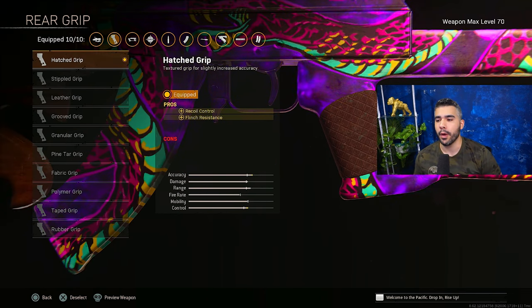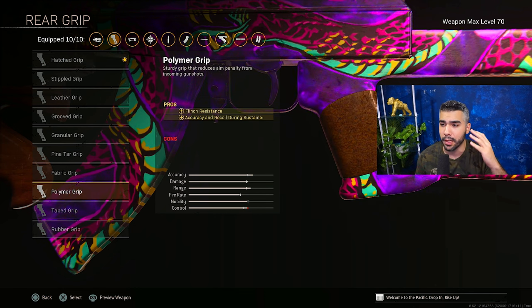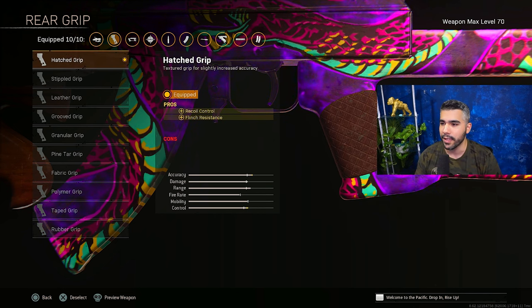For the rear grip, we're going to be running Hatch Grip. This is, IMO, the best one. If you want to run something different, you can run the Polymer Grip, but Hatch Grip just feels nice — feels like I'm really able to control the recoil with this on.